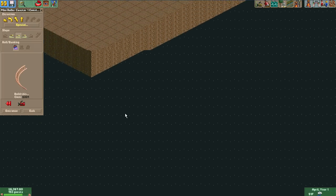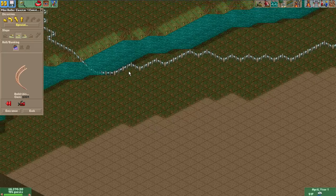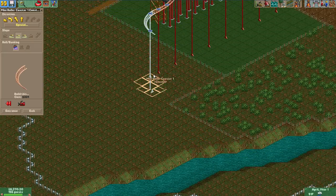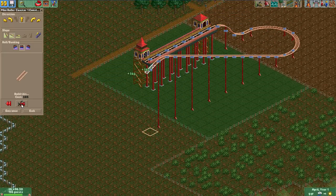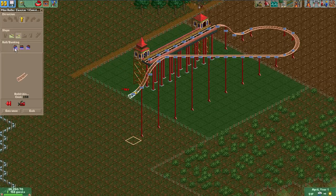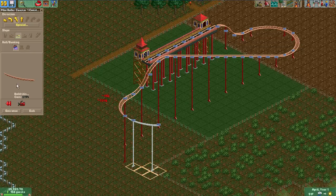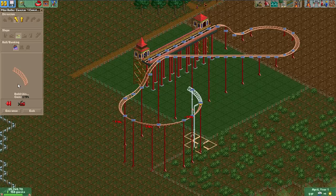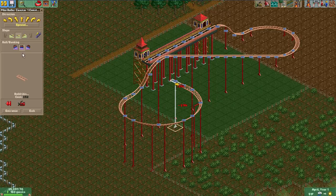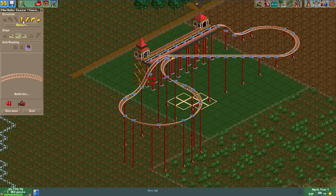When I right-mouse-click to move the map, it responds as if I'm moving at light speed — I don't know why. I want to do a big drop, then out of it, then a big helix. Then we'll go back the other way and do a tighter turn. There's a new ride available: a Swinging Invertership — that's good, I like that one.